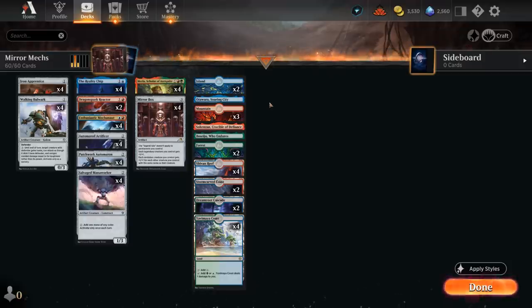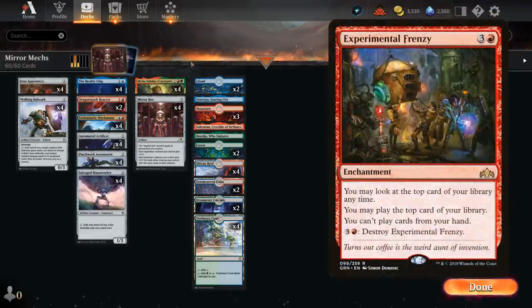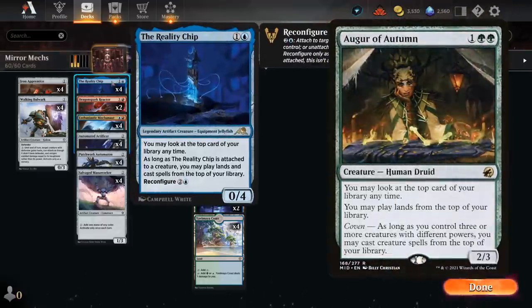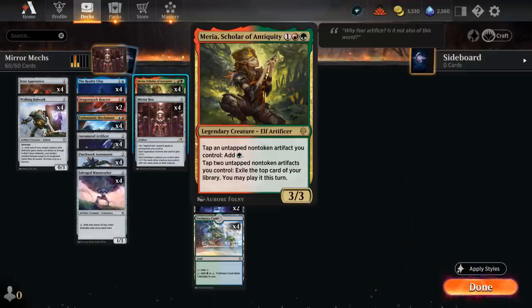I'm always a sucker for effects that let us play cards off the top of our deck. Originally cards like Experimental Frenzy, then we had Bolas's Citadel, more recently Augur of Autumn, and now both a Reality Chip and Miria, Scholar of Antiquity, which can either tap an untapped non-token artifact we control to add green mana, or we can tap two untapped non-token artifacts we control to exile the top card of our library and we can play it this turn.